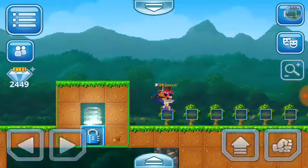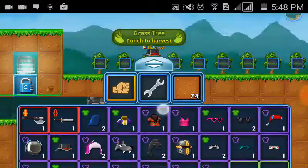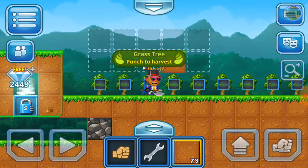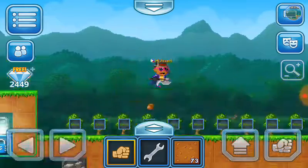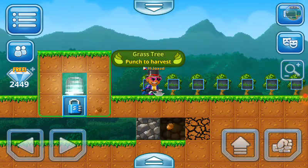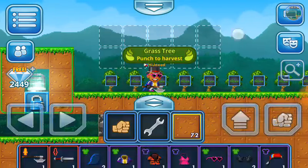After that, you wanna get 25 cave wall seeds and 25 soil block seeds. This is what a soil block seed looks like — and this is how a cave wall looks, the black and brown stuff.